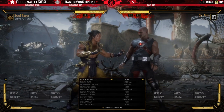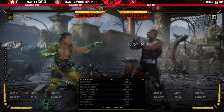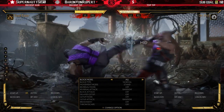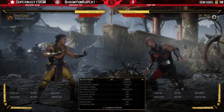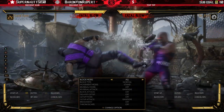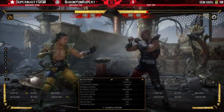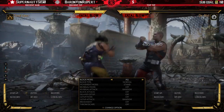With the pressure concept, his roundhouse is minus nine on block, and when you meter burn it only comes out on hit — so you don't have to worry about pressing the meter burn button and losing meter on block; it'll only come out on hit. Some strings make the roundhouse hard to punish because of the pushback, so depending on the matchup, if your opponent doesn't have a jab or poke faster than nine frames that reaches, they won't be able to punish it.